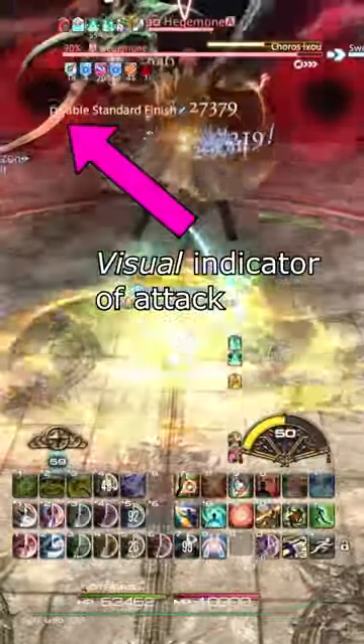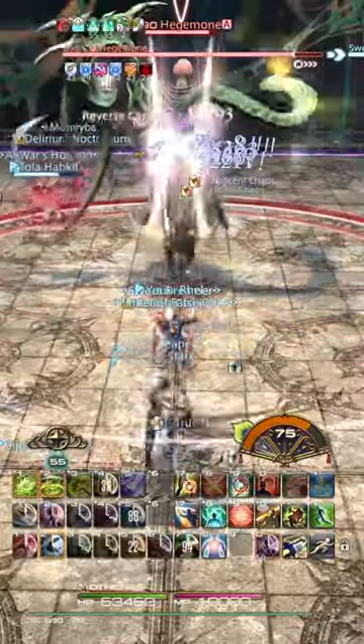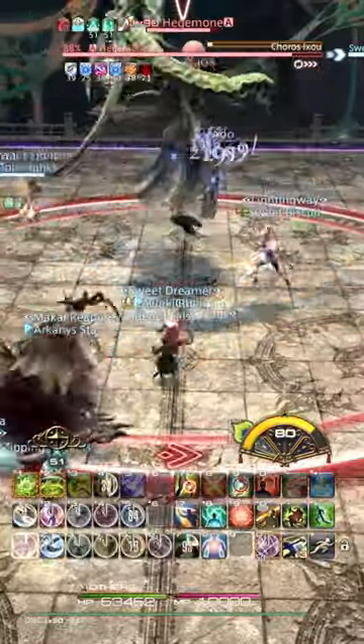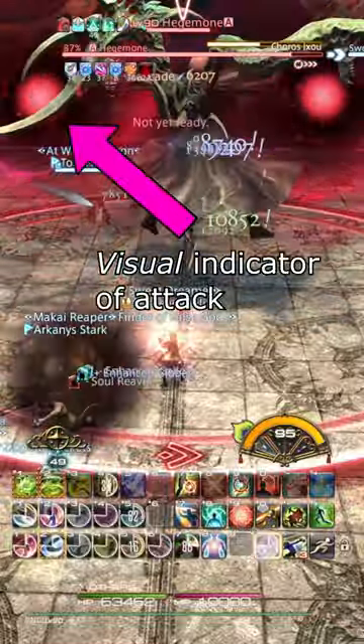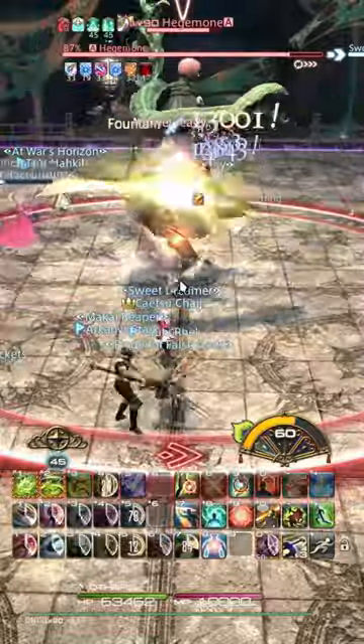These telegraphs are there to teach you how to dodge the attack next time, as some other indicator, often visually on the caster itself, is supposed to tell you how to dodge the attack. But one thing all these have in common is to dodge before the attack resolves. So, remember that next time you hear someone ask...